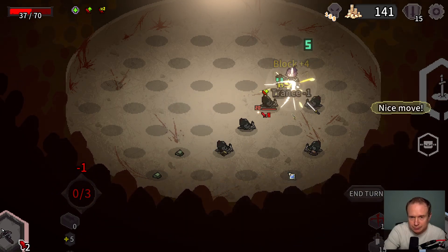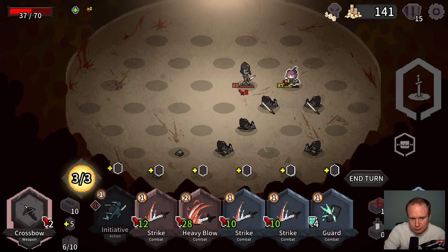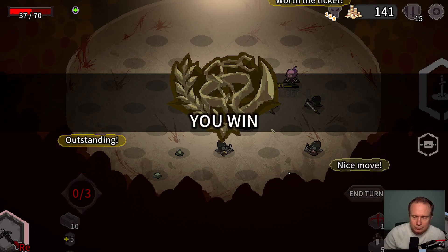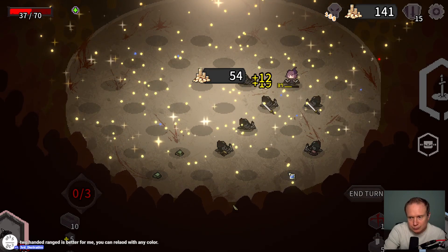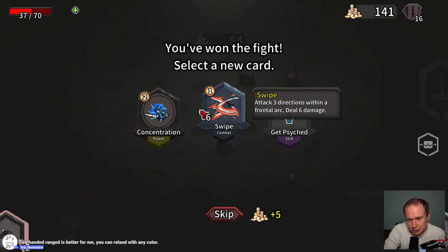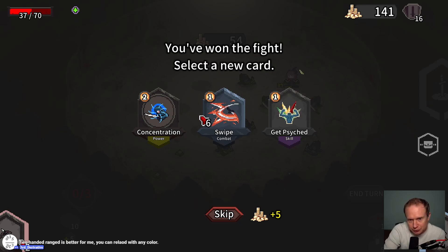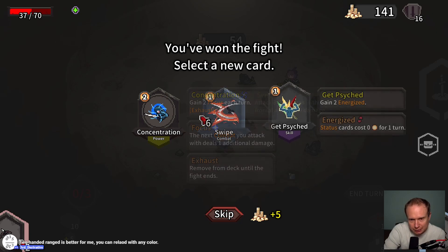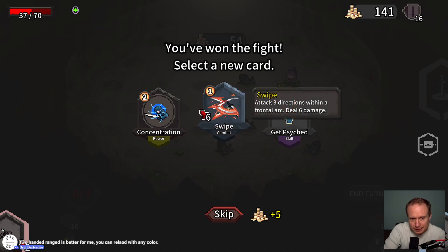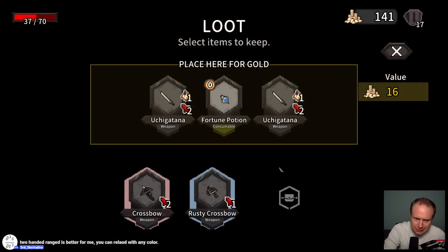We'll wind up and then just defend. Two-handed range can reload with any color — that's cool. Attack three directions within a frontal arc, deal 6 damage. Does this play well with the crossbow where we get increased range off of it? Get Psyched — status cards cost zero for one turn, so I could use this to clear Fatigues. Let's grab the Swipe though — that's interesting.